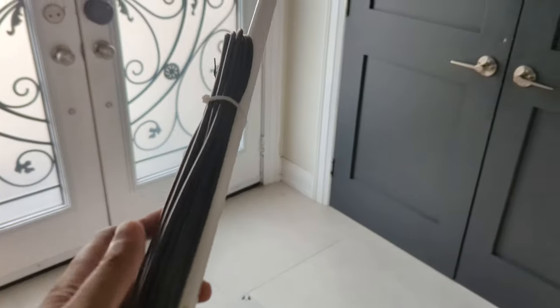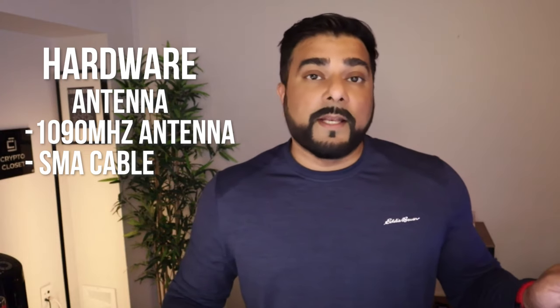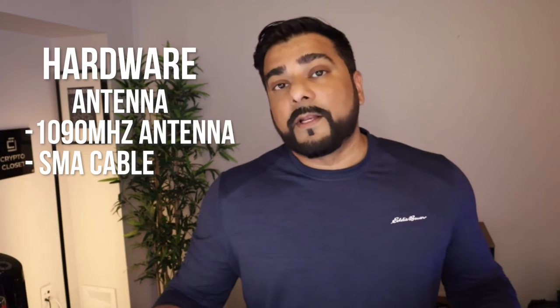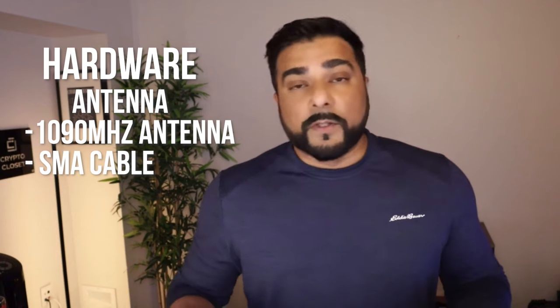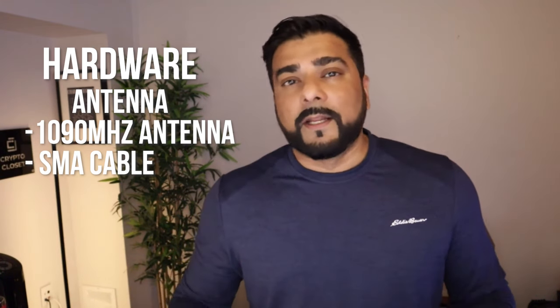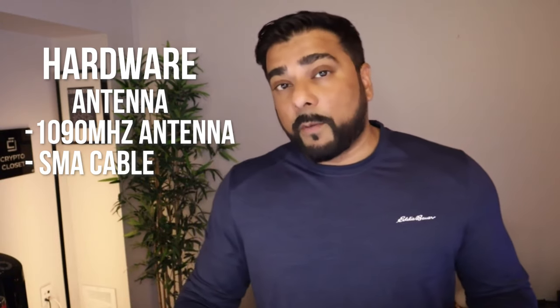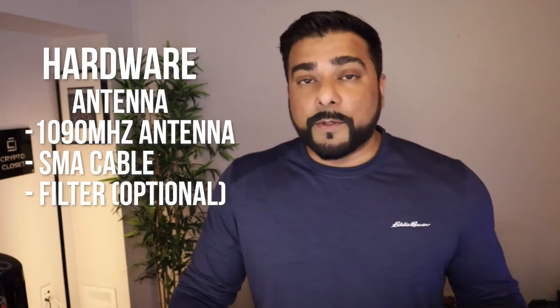The third component you'll need is an antenna — specifically a 1090 megahertz antenna. You'll need an SMA cable that connects one end to the antenna and the other end into your USB dongle. The length of the SMA cable depends on your setup. There's also an optional component — a filter you can add to the line to reduce noise — but it's not required.